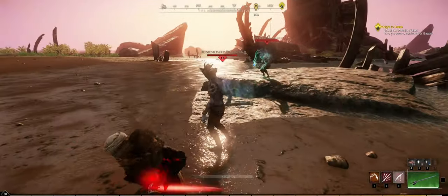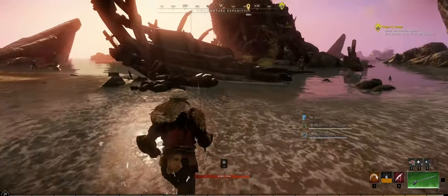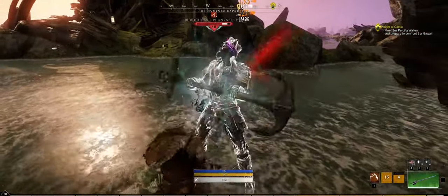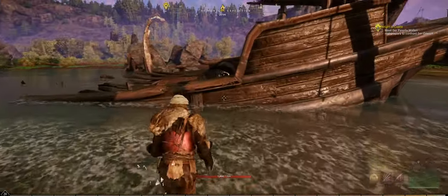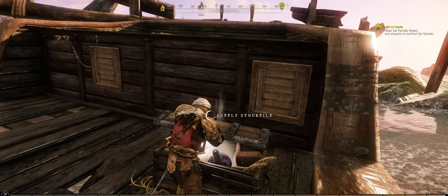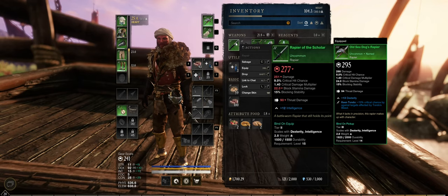Where are we? This is the Montori expedition. Let's see if he has any loot for us. Flank splitter — let's go! My evading technique, too good. I see booty. Wrong thing to do — my muscle memory is taking over when it should not. Rapier the Scholar — are you going to be better? I doubt it. Old Sea Dog's Rapier. No, you don't even have a name. Salvage you.